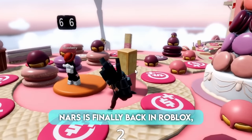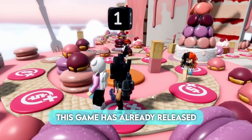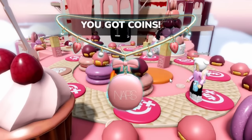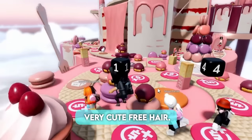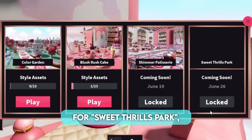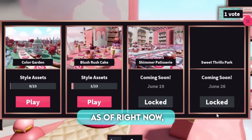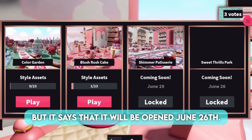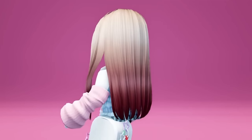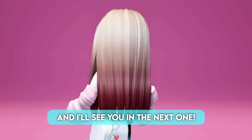NARS is finally back in Roblox, in a new experience called NARS Sweet Rush. This game has already released some free UGC, like this item right here. They are also releasing some very cute free hair. To get this hair, you have to be in the top 100 leaderboard for Sweet Thrills Park, so it's gonna take a lot of grinding. Sweet Thrills Park is not open as of right now, but it says it will be open June 26th. Here's how the hair looks. Do you want this hair? Let me know your thoughts in the comments below.